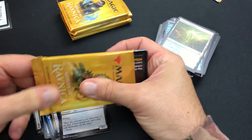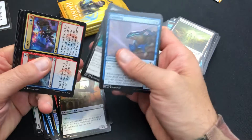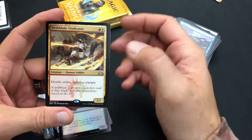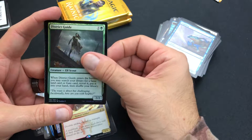Let's see what we got — Swift Played Vindicator and Distinct Guide Foil.